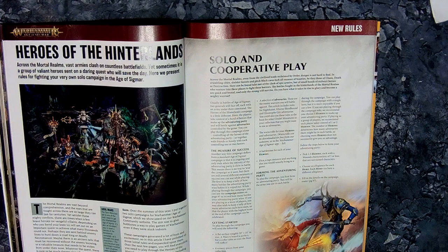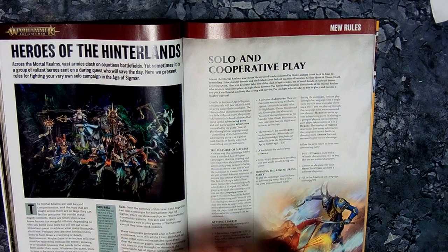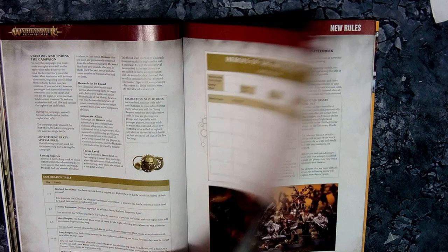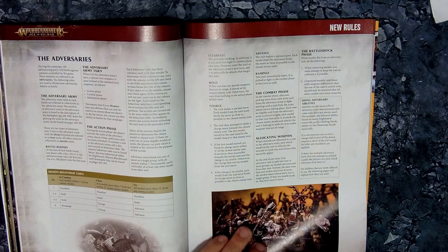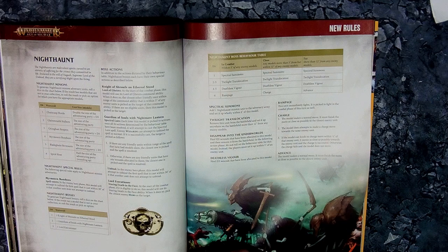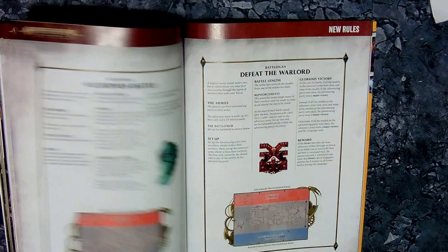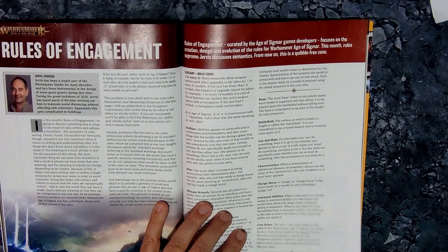New rules for heroes in the hinterlands — solo and competitive play across the Mortal Realms. It uses all characters for a kind of narrative game — a narrative campaign where you can run a character game. There are all different battle scrolls and new rules, with a hell of a lot of extra special rules to look through. Loads of battle plans and things.